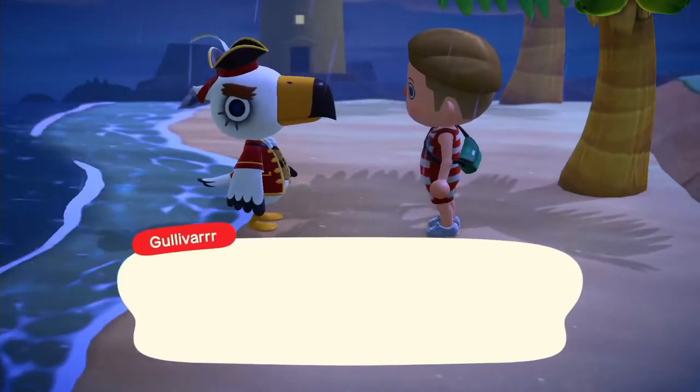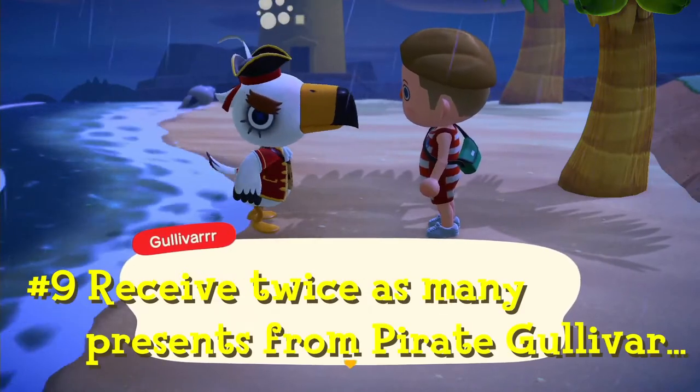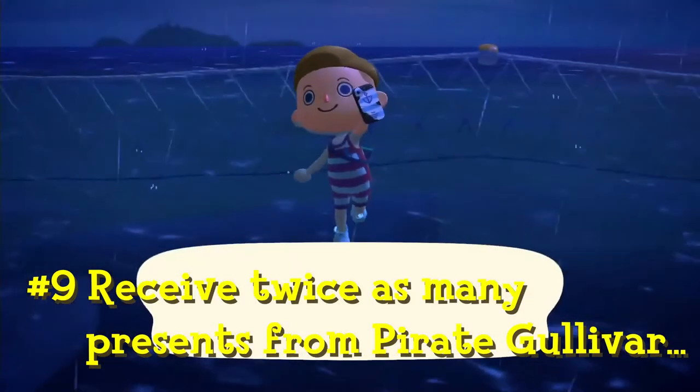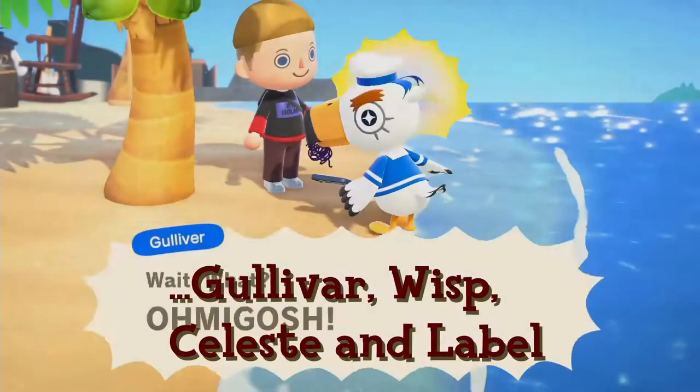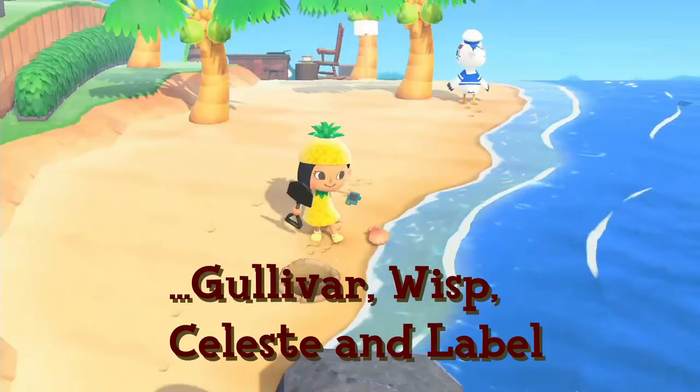When Pirate Gulliver comes to the island, both characters can individually complete the mission on the same day and each receive a present from Pirate Gulliver. This is the same when regular Gulliver, Wisp, Celeste, and Label come to the island.